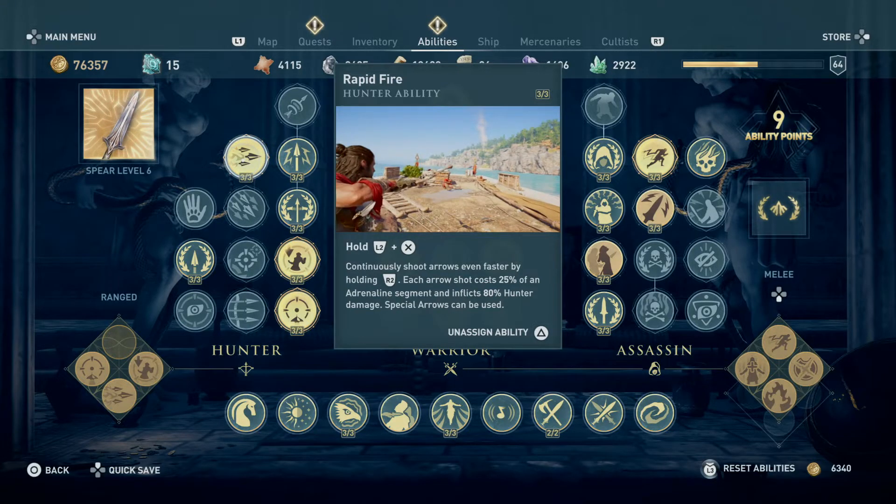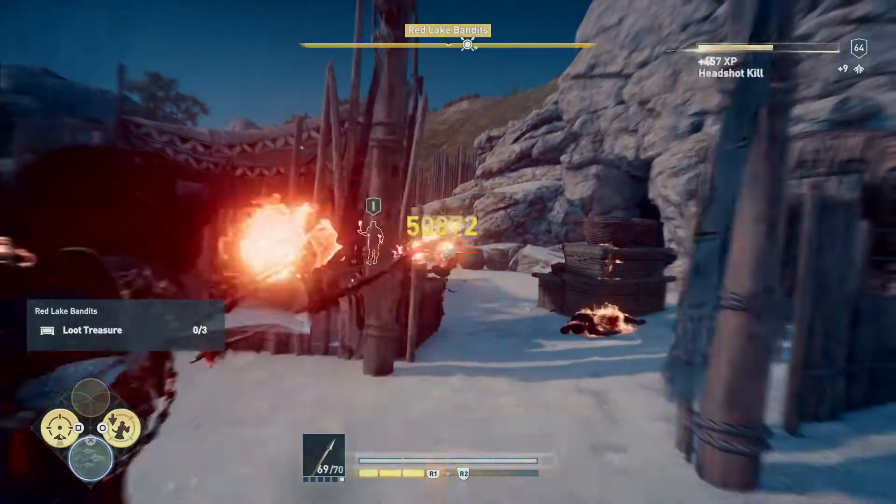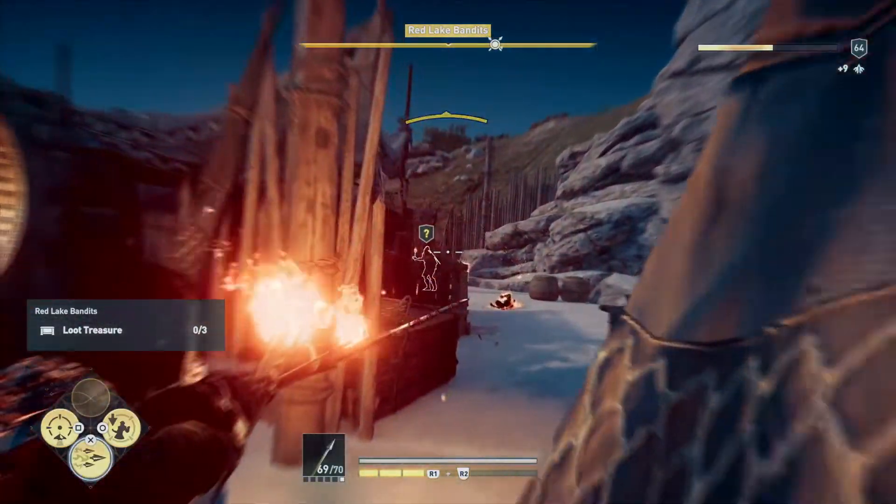You need rapid fire and you need to get all three points in it. Hold L2 plus X and R2 to fire. It could be different on other systems, so we're going to test this out right now.